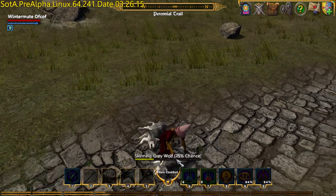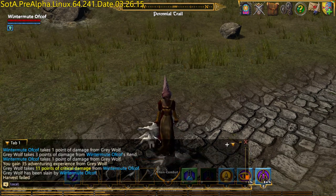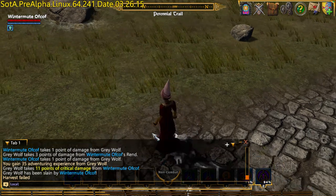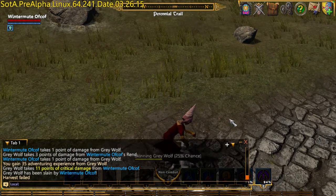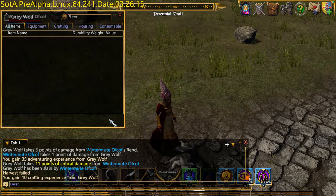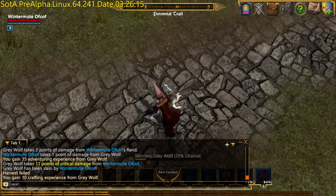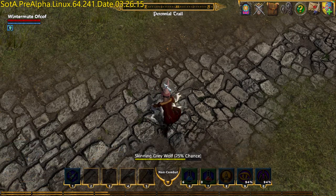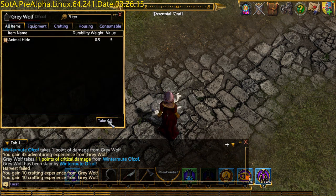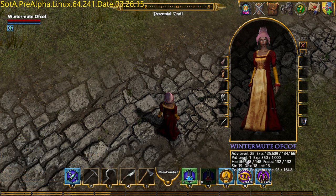Let's just try harvesting. I've got a 25% chance of harvesting the grey wolf. Failed. That's an improvement on the last release, which would tell you every time you attempt to harvest. Got some crafting experience — I think you can just keep going until you do. Now I can see my crafting experience: Production level 1 experience, 351,000. Crafting experience was introduced in the last release.